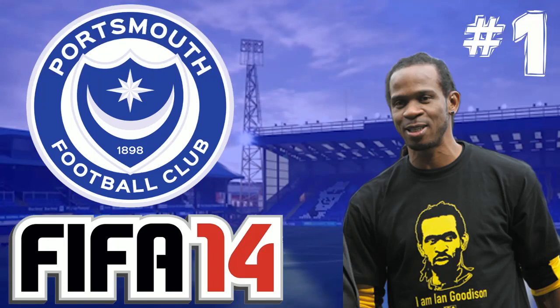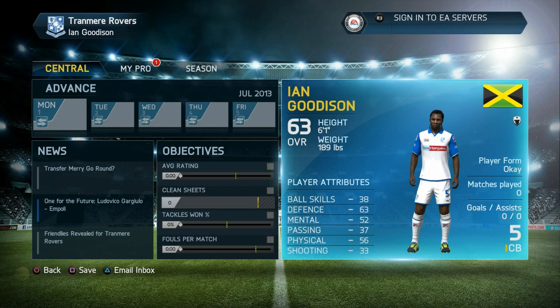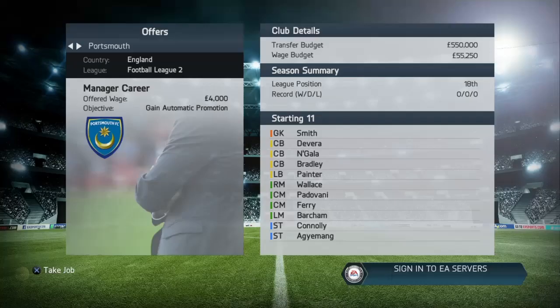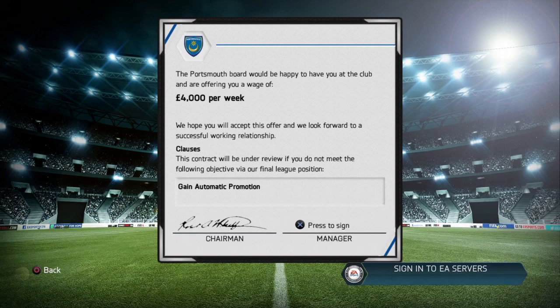Hello and welcome to the Set Play Gaming channel. My name is Arlad and we're doing the FIFA 14 flashback Road to Glory with Portsmouth, starting with Ian Goodison, the legendary Jamaican centre-back, who is retiring from professional football - a player for the history books. We're going to retire him and take over the Portsmouth job and try to get Portsmouth from League 2 into the Premier League. The first job for Goodison is to gain automatic promotion. Let's jump into it.